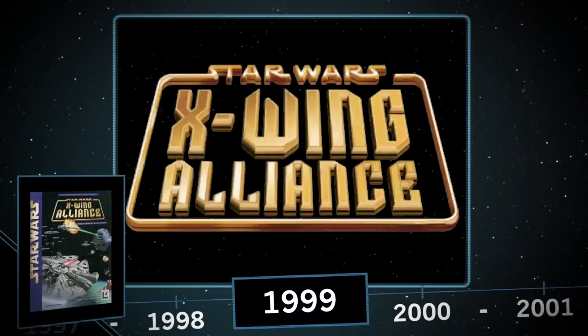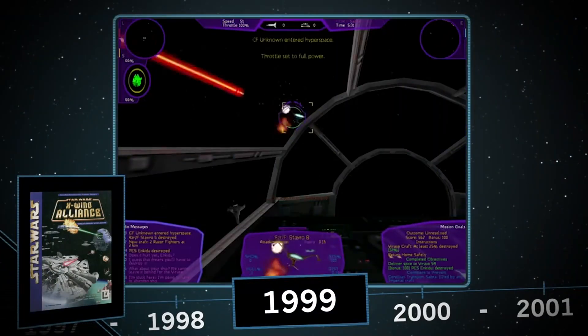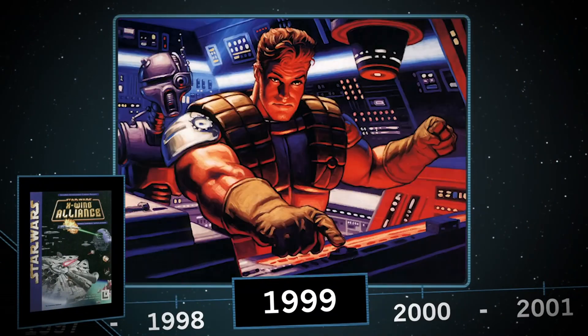1999 saw the release of X-Wing Alliance, the quasi-sequel to TIE Fighter and X-Wing vs. TIE Fighter, including a Shadows of the Empire mission where you assist pouch enthusiast Dash Rendar, because late 90s Star Wars.